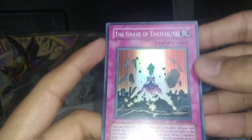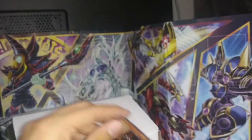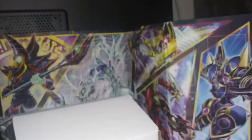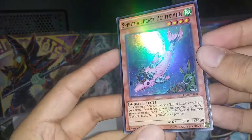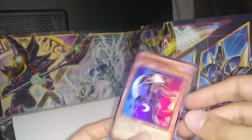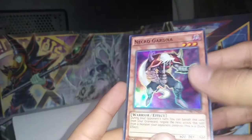The Grave and Kindling, High Speedroid Chanbara, Sphinx Teleia, Twin-Headed Behemoth, Spiritual Beast Pettlephin — I really like that design right there! Oh, so good — I got it twice. What — a third time? Yes! Oh man, would you look at that — a fourth. Don't tell me a fifth... Nope, we get Tri-Blaze Accelerator. We get Necro Gardna in near-mint condition — oh, so good! We got it twice — this one's probably mint condition, it feels a lot better than the other one.